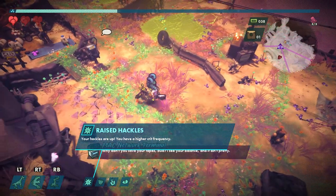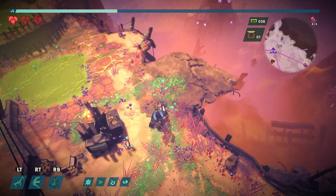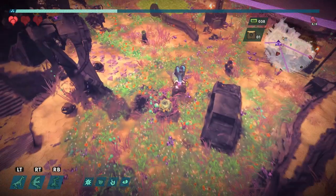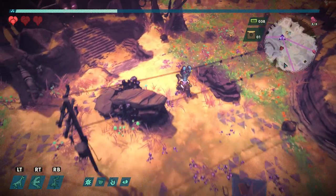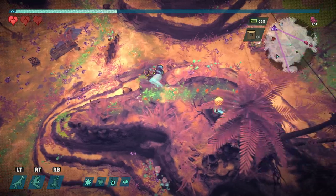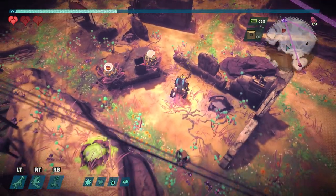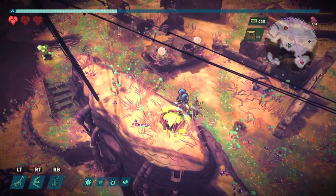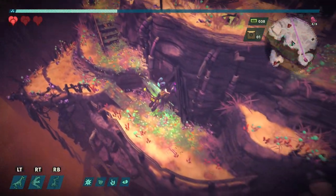Your hackles are up, you have a higher crit frequency. I wonder if that only applies to the bat though. When it goes all sparkly electric, I'm guessing that's a crit. I'm not really sure there's anywhere else we can go. There was a chest up there we already got. There's something indicated on the map — oh, there's a door we haven't been in yet.